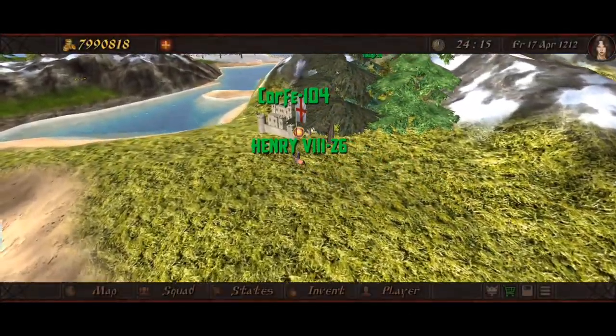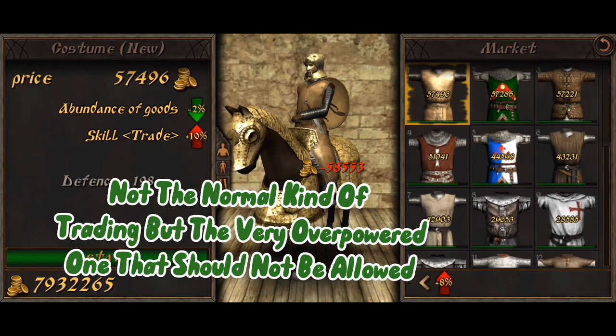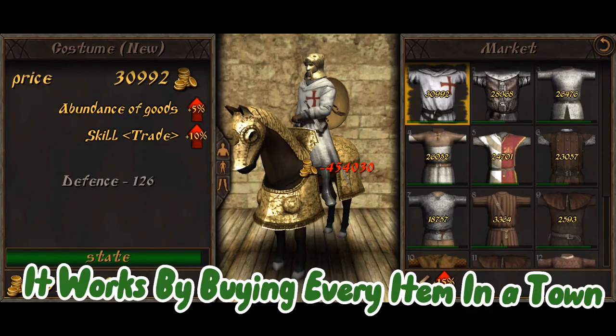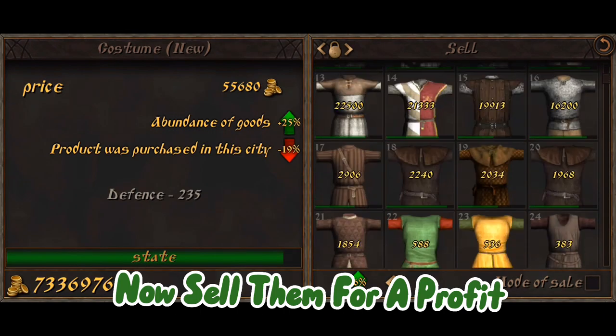Number 1: Trading — not the normal kind of trading, but a very overpowered one that should not be allowed. It works by buying every item in a town so the prices rise, then selling them back for a profit.